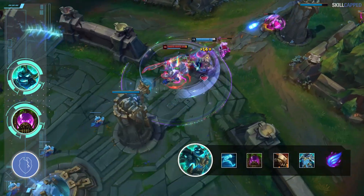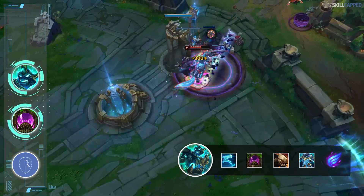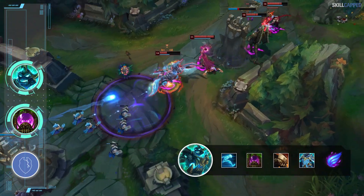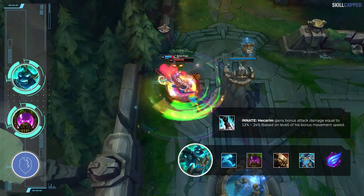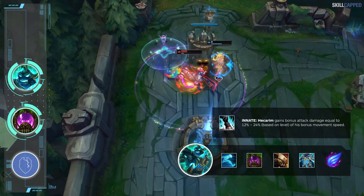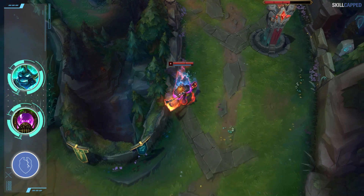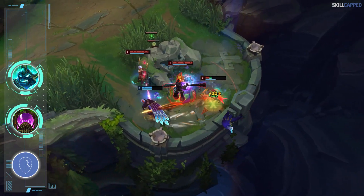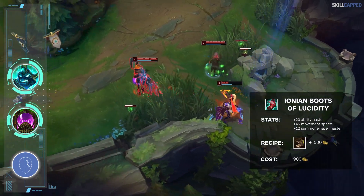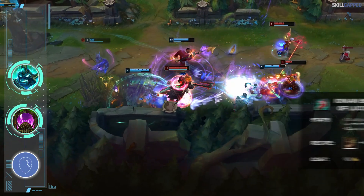With Ghost popped, Chemtank activated, Deadman's move speed, Force of Nature move speed, and Phase Rush proc, it's just plain silly how busted this setup makes Hecarim. Since Hecarim gains bonus AD based on his move speed, you still deal a considerable amount of damage even though you're building full tank. With how fast you zip around in fights, it's so easy to dodge skill shots while dipping in and out as you please. For boots, run Lucidities for the 12 summoner spell haste and flat 20 haste.